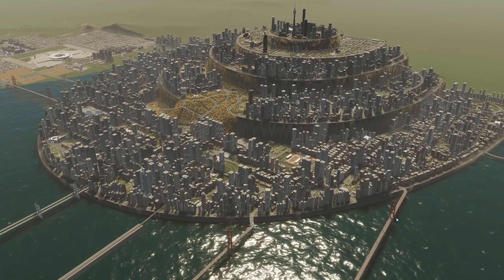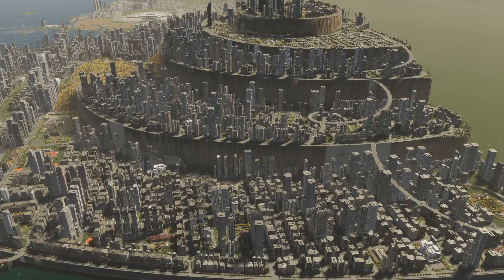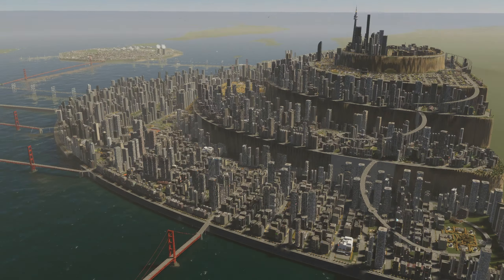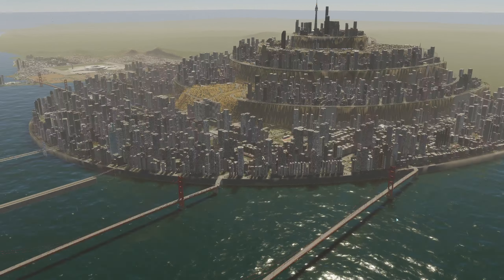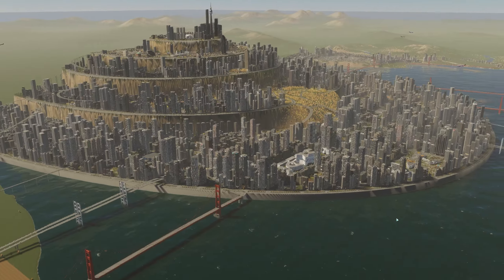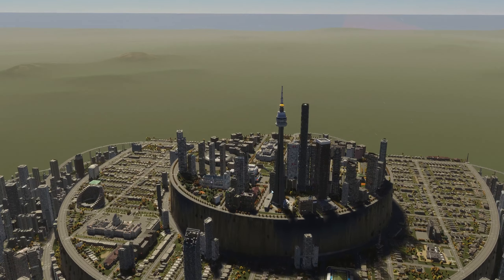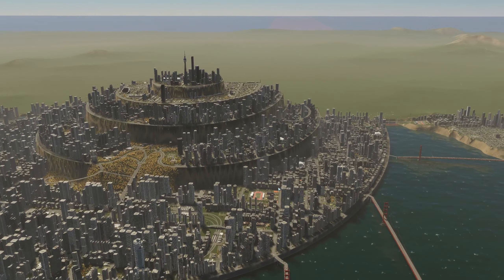Let me get up close and show you how the main city looks. This is probably one of the nicer views — from the side you can see all the layers. It looks pretty nice; I just wanted something unique, not just another flat-level city. This turned out pretty decent and I'm happy with it. I think this is the tallest building in the game, so I put that at the very top and everything else spread around it.